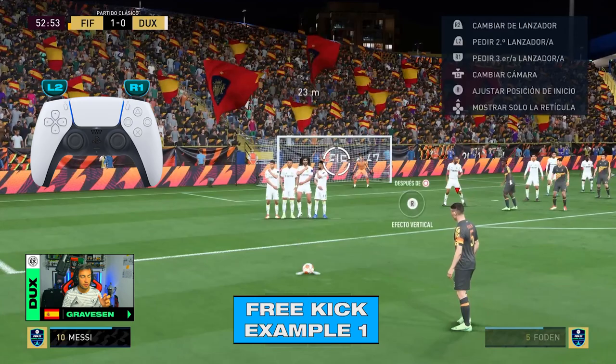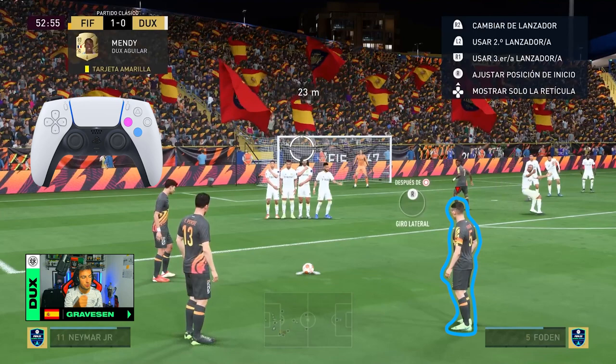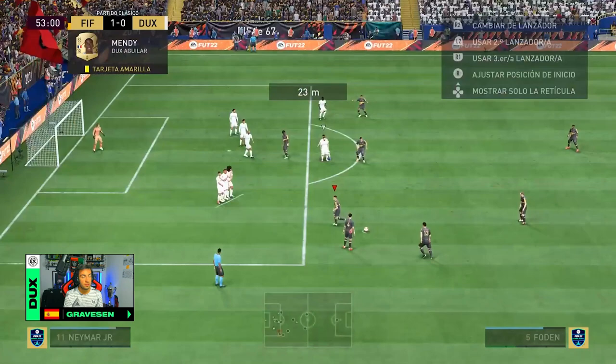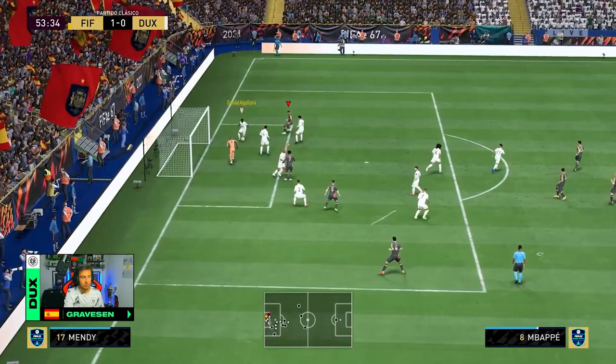The first thing we're gonna do is press R1 and L2 to call two more people to come over. As we have a situation from the left side of the box, with our main striker, we're gonna press square and X for our player to create a run inside the box. Then, if our opponent doesn't defend that run, we're gonna press R1 and X for a pass to the overlapping player and the next pass to score the goal. And this is the first situation.